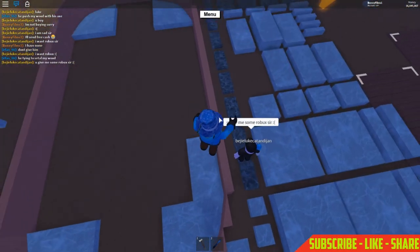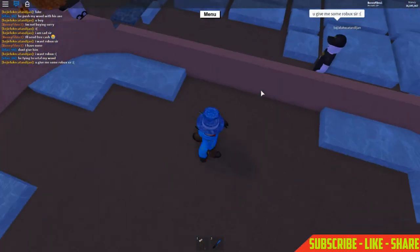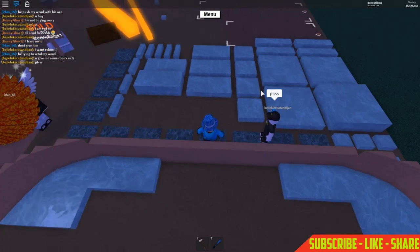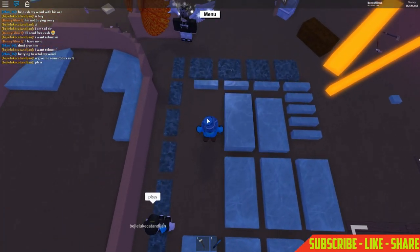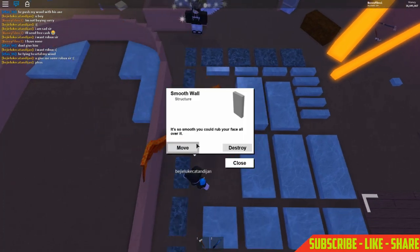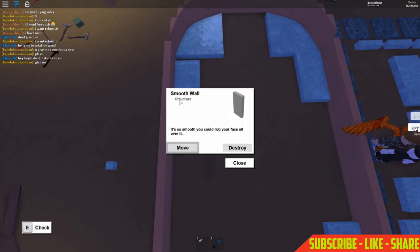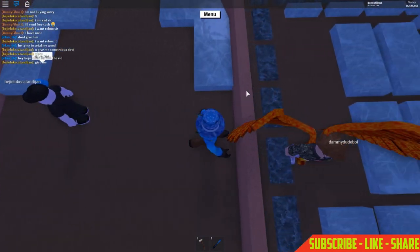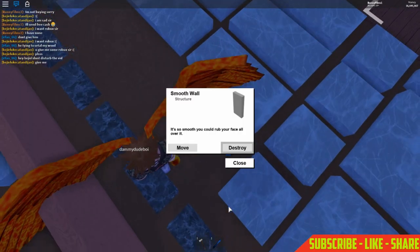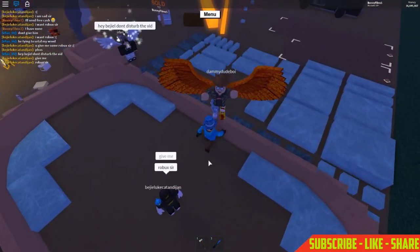First, grab an 8x4 and place it right there, and do the same on the opposite side. We need to find the middle. Grab another 8x4 — we'll just see where we go. I'm going to grab everything for the other sides as well, because all sides are symmetrical, just different rotations.